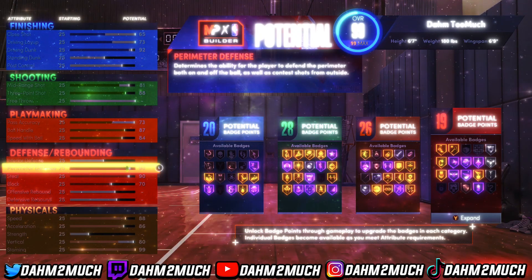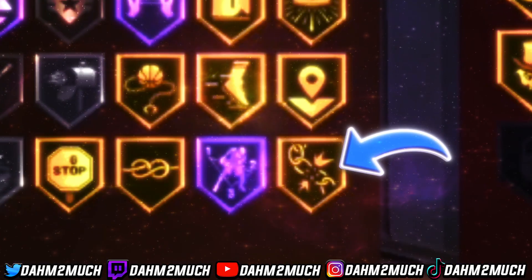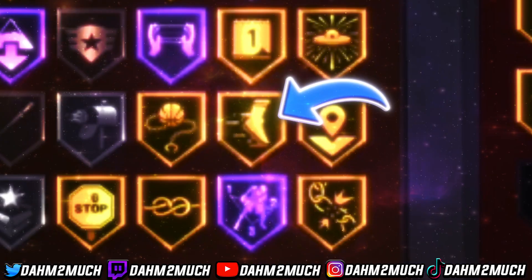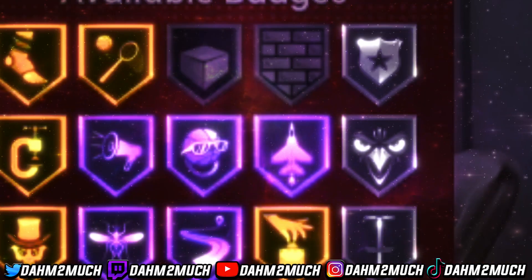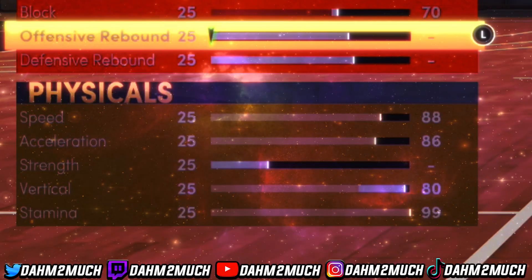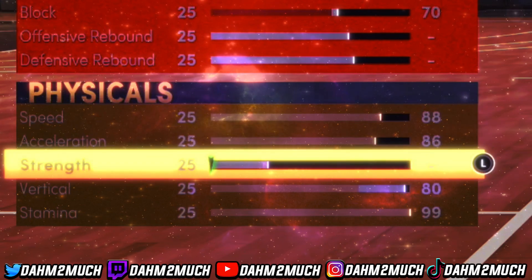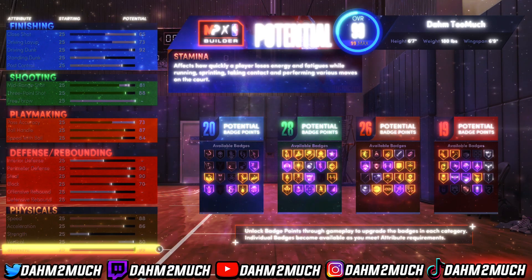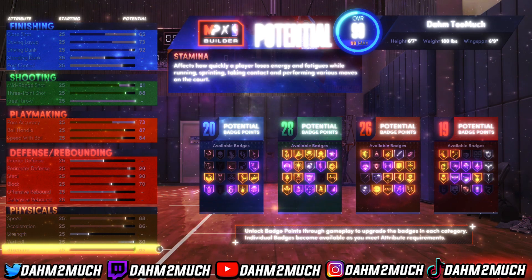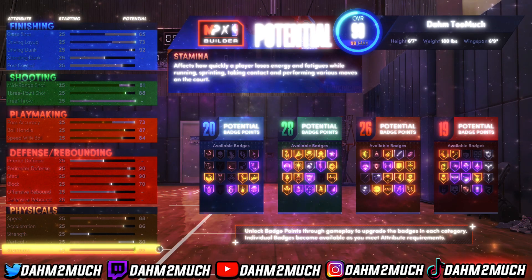I found a build that gets gold hot zone hunter, gold green machine, gold blinders, gold unpluckable on a 6'7" — this is a glitch 6'7" build right here. It also gets gold quick first step, gold clamps, a 90 steal giving hall of fame interceptor, and an 88 speed. If you want to learn how to make this build and take over the game, watch the video all the way through and follow everything I say word for word.